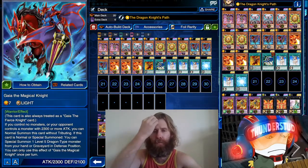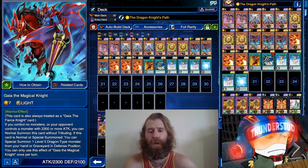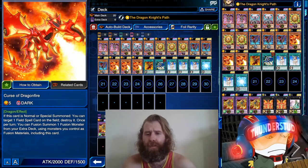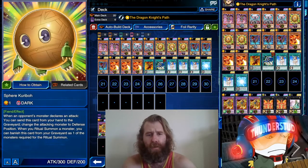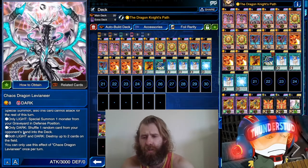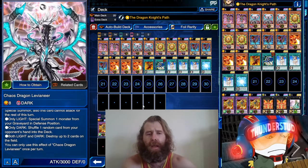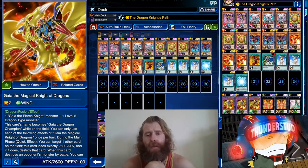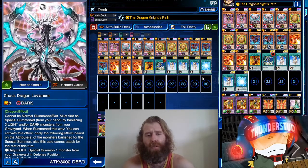We're using a bunch of light and dark — well, really a bunch of dark. Our only light is Gaia the Magical Knight. Our Fierce Gaia is dark, Dragonfire is dark, we're using Sphere Creeper and that's dark. So sometimes you're gonna be just summoning your Levineer through all dark. All dark is shuffle one random card from your opponent's hand into the deck — not bad. But you'll often get your Magical Knight in the graveyard and then you're able to get your Levineer out to destroy some cards.